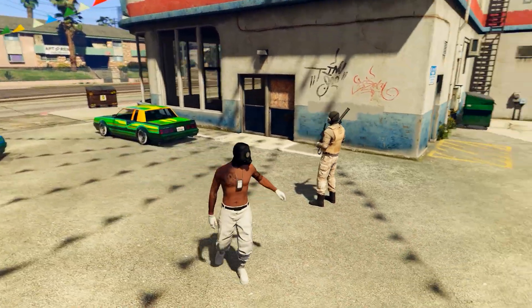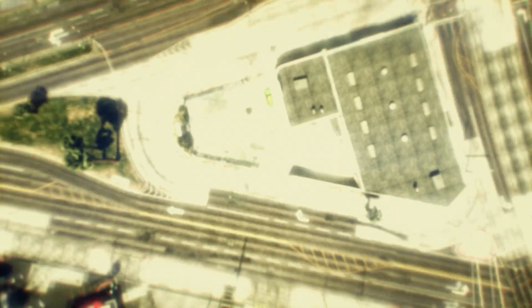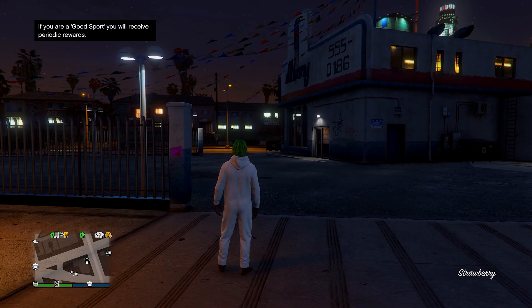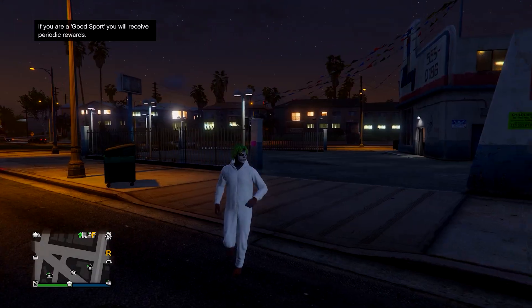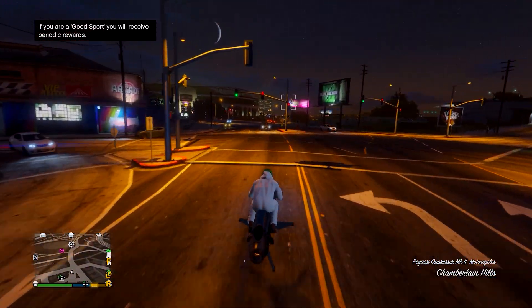Once you've loaded into the mission, wait a few seconds, then open your pause menu, go to Online, and start up Rockstar Creator. In this menu, open your pause menu again, go to Online, and find an Invite Only Session. Once you load in, you'll see you have the onesie outfit on. From here, go to any street car — your own car or a street car, just make sure it's not a motorbike.